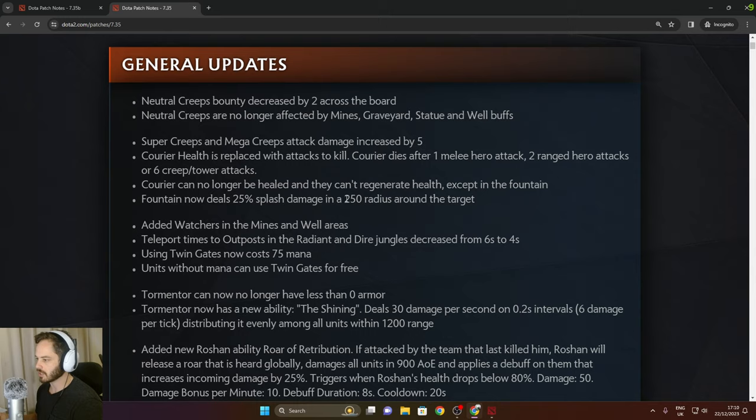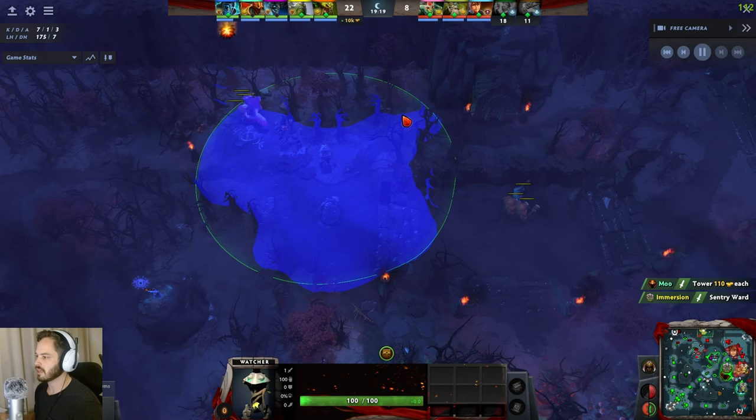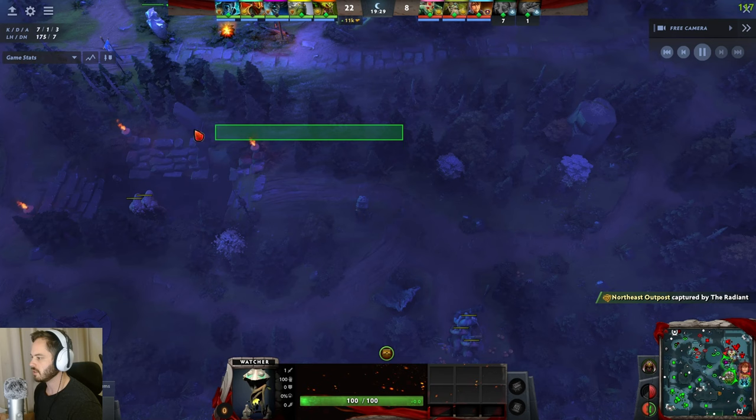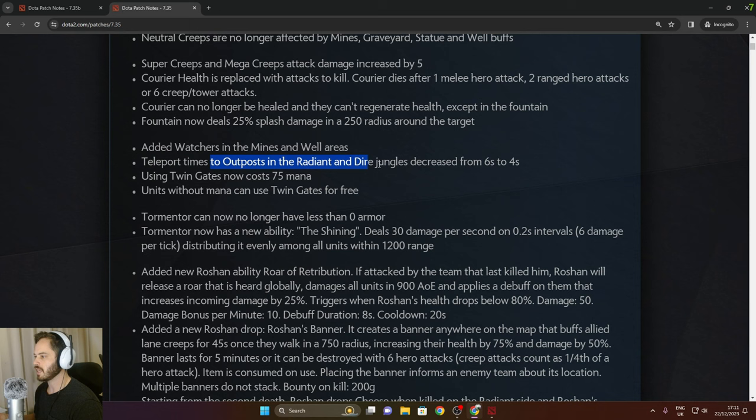Two additional watchers have been added in the mines and wells area — one on the dire side at the top of the map and one on the radiant side, both providing useful vision. Teleport times to outposts in the radiant and dire jungle have been decreased from six seconds to four seconds, which is actually a big and really helpful change.